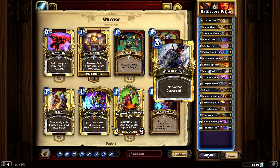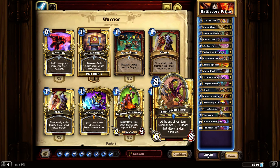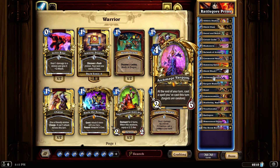I'm not 100% sold on Archmage Vargoth, mainly because Dimensional Ripper can pull two of them and that doesn't excite me. The Shield Block combo I thought would be good with Archmage Vargoth can potentially pull some cards you want to stay in your deck. The deck definitely needs tweaking - I don't know if the original creator has already tweaked it, but I may do some tweaking myself to make it more beefy, more my style.